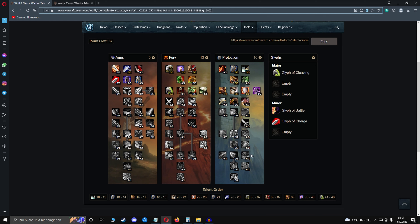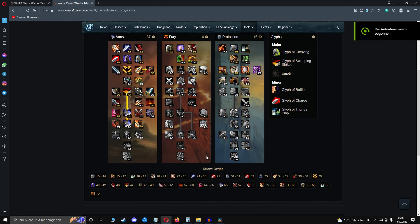Before you reach level 44, I would play like this. You can see the talent order down here, showing how you want to skill that. For glyphs, you want to have Glyph of Cleaving, Battle, and Charge.